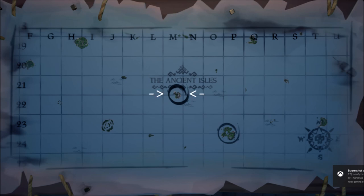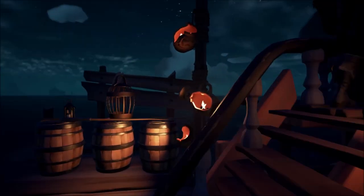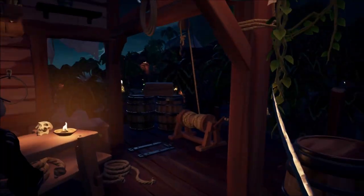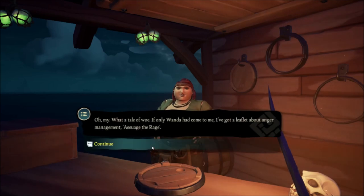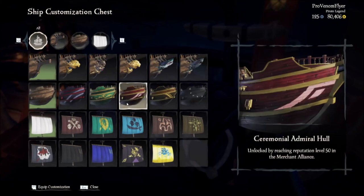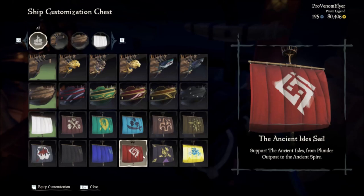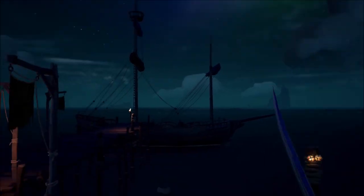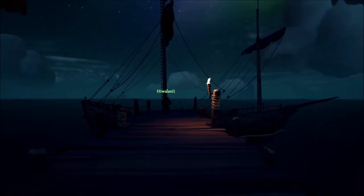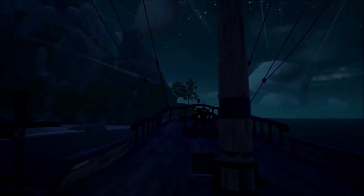Then head over to Plunder Outpost. When you get there, tell the shipwright about the skeleton ships and they will give you the sails for the Ancient Islands. That is the last reward from this campaign. You can use these when fighting the Grog Crew, and that will also get you another 20 doubloons if another crew in your alliance is flying these sails.